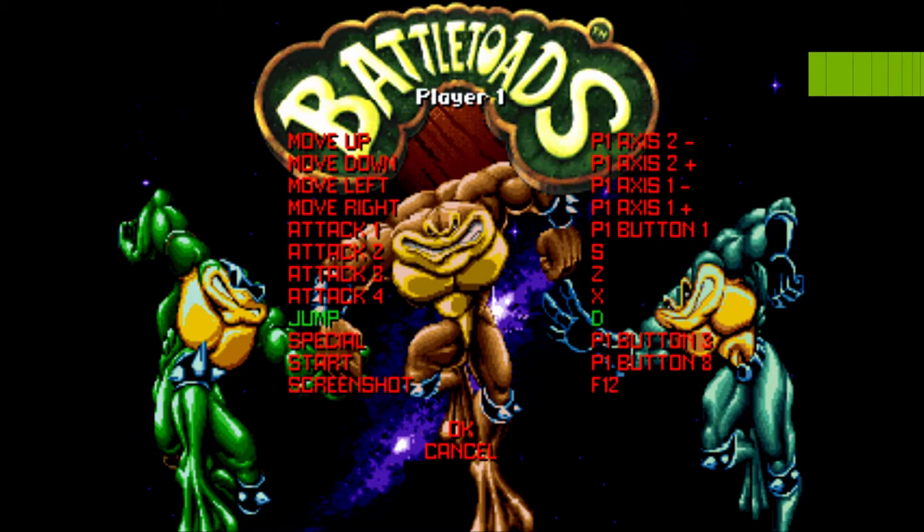I'm setting Start to Start, and Special to X, though if X does something unexpected I'll adjust. I'm keeping Jump as B, and for the remaining buttons like Y, L, and R, I find those often don't do anything, so I'm just assigning them as is.